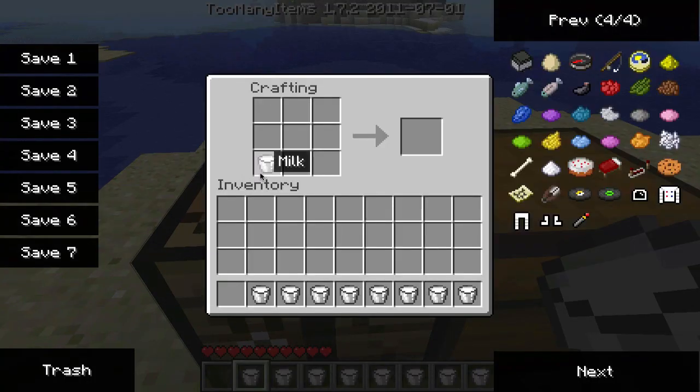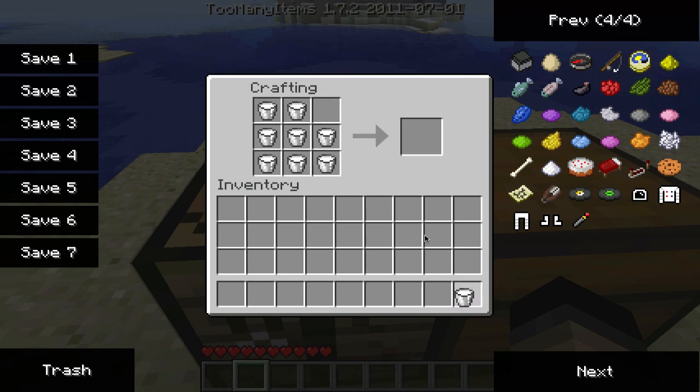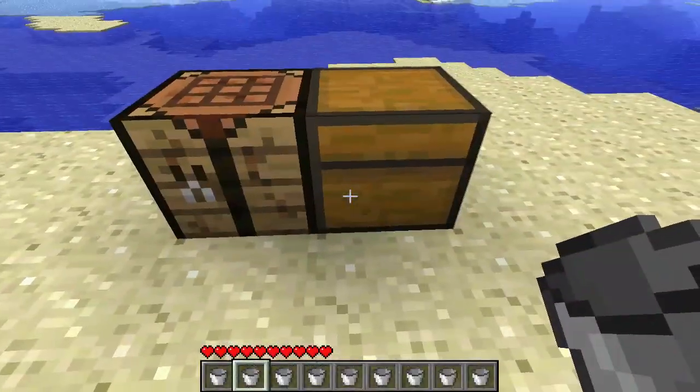So let's just create the cheese. You'd have to have a crafting table because it does require 9 slots, and you just fill them up — just 9 slots, 1 milk each — and you should get 2 cheese, like your average Minecraft recipe does. So just chuck the rest, pick it up.